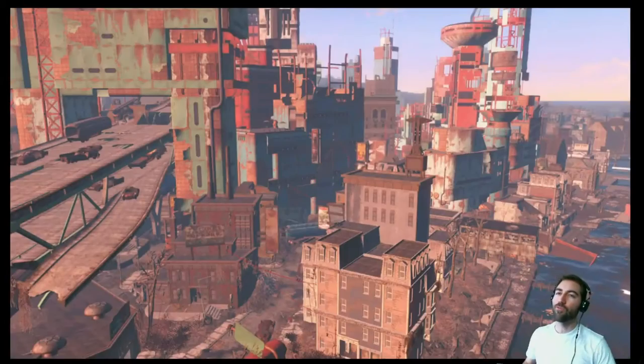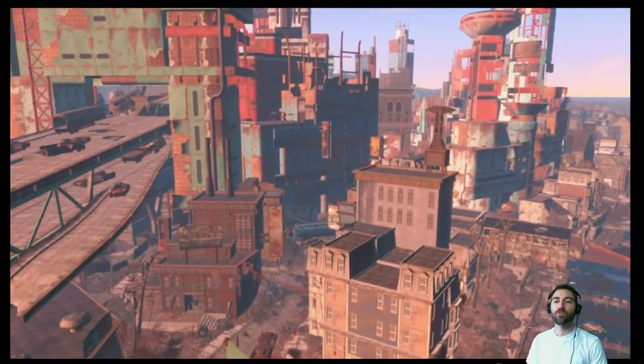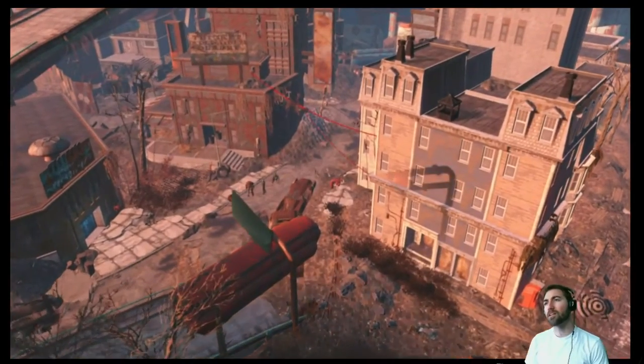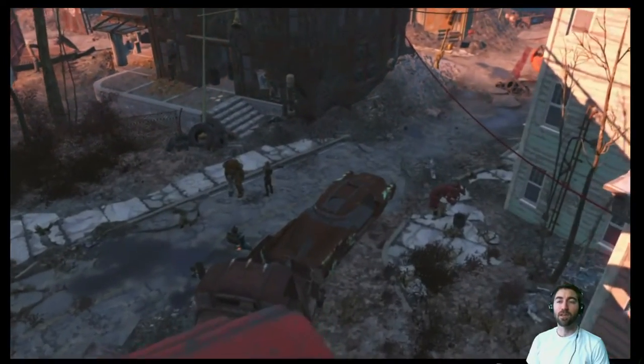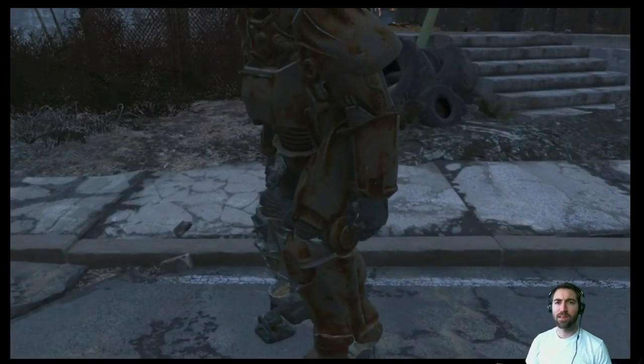Welcome back to Fallout 4 DLC Automatron. We are on the waterfront hanging out with Ada, taking robots out, making them our buds, making them dead and sleepy, then blowing them up using their exploding routines. Kind of fun to do. Anyway, we're almost to the General Atomics factory and then we will continue on with more Mechanus Menace.